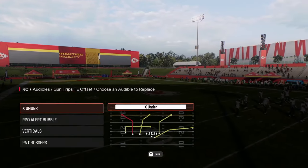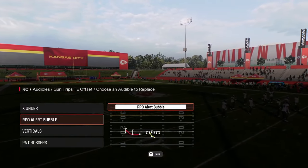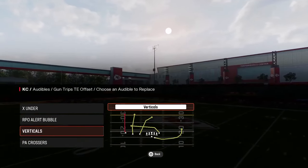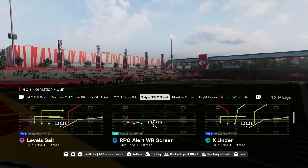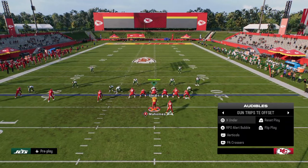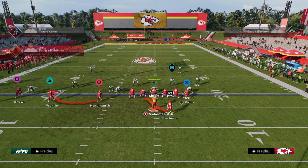The audibles we're going to be setting for this Trips Tight End Offset mini scheme are Play X Under, RPO Alert Bubble, Verticals, and Play PA Crossers. Normally you're going to be autoing into this, but I'm going to be jumping out into the RPO Alert Wide Receiver screen just to give you another look. The main play we want to call whenever we go to this formation is the RPO Alert Bubble.